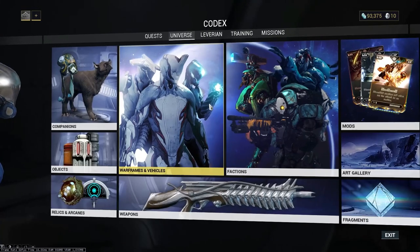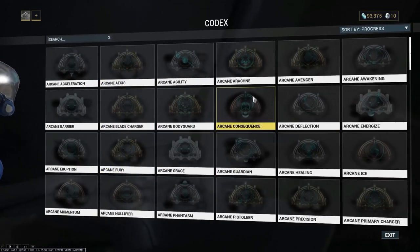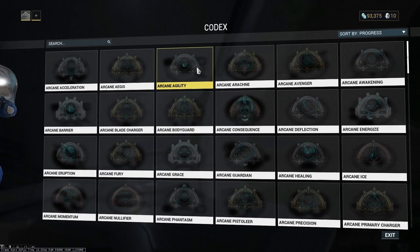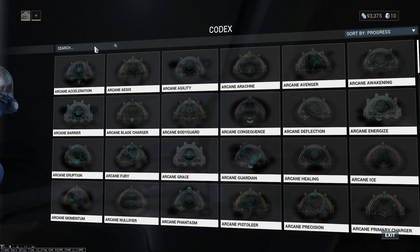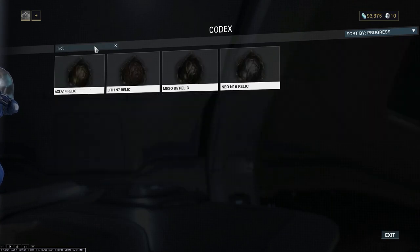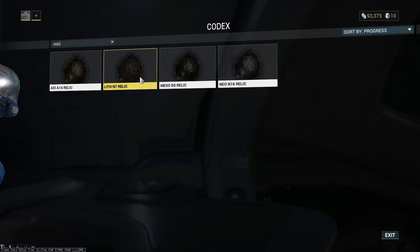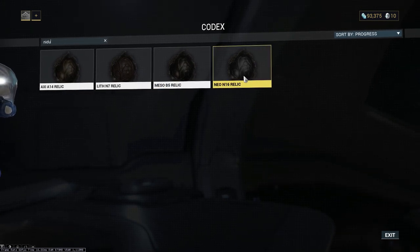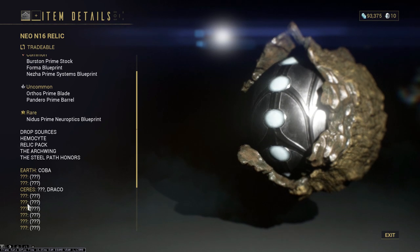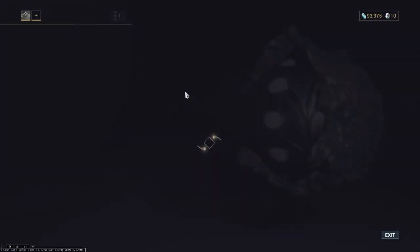If you go back to your Codex and look at your relics — I've just started a new account so these are all unseen — if you go to Nidus you can see all of the Nidus Prime relics: Lith N7, Mesa B5, and Nio N16. All of their drop sources will be listed here.